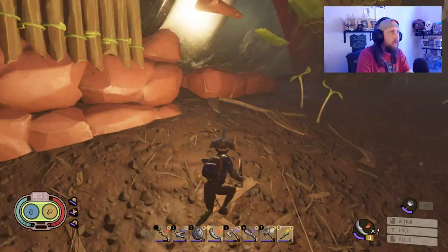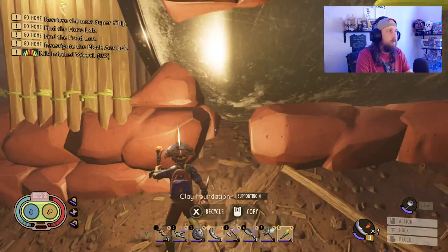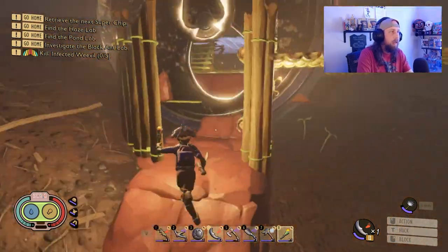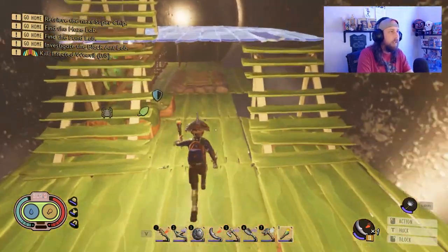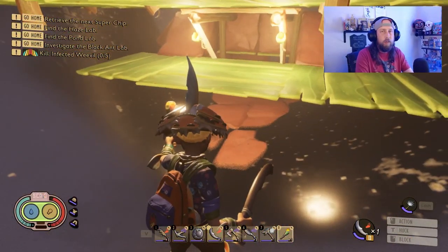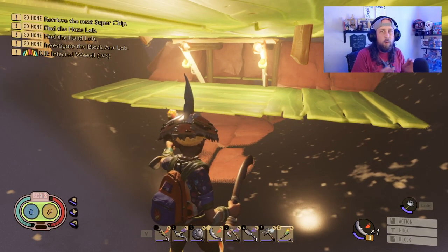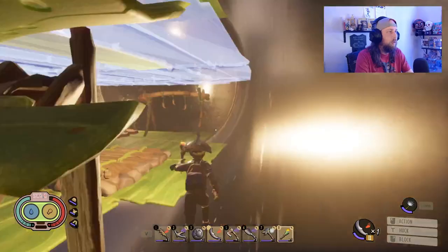So what I had to do with this particular build is get a little creative, and that's what I said you guys would have to do. I just started down here and I used a clay foundation - I put it down here - and what it did was it built right through the side of the can. And then off of that clay foundation, I was able to build into here. So like I said, you have to get a little creative. It'll kind of come through the can, and then off of that one piece you can start building off of.